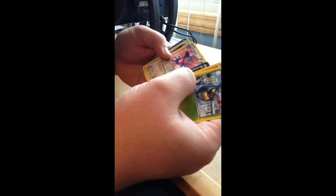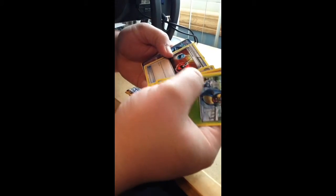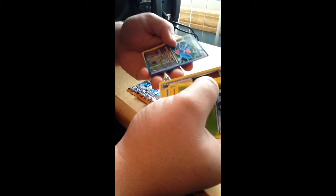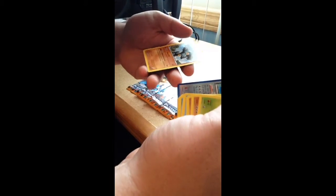Reversal Trigger, Porygon 2, Energy Retrieval, and a Porygon Z for a Reverse Foil Rare. And for our main rare is a Machamp. Pretty good start.